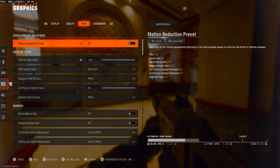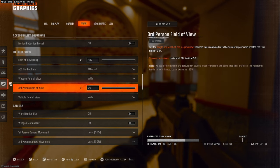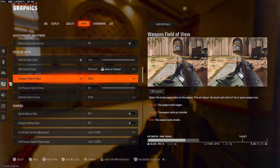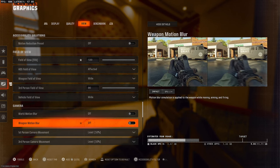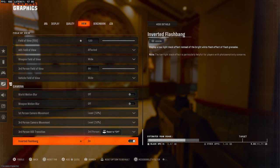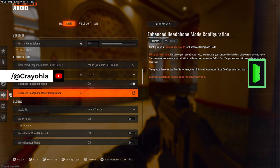FOV at 120. ADS field of view affected — put your gun FOV on wide, it just makes guns further from your screen and clears up any clutter. Motion blur have both off. First-person camera movement put on least as well — this especially helps if you have motion sickness. Inverted flashbang — I have this on; it means your screen goes black instead of bright white when you get flashbanged.